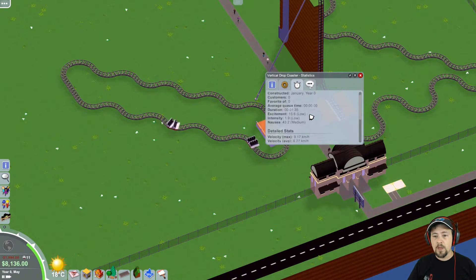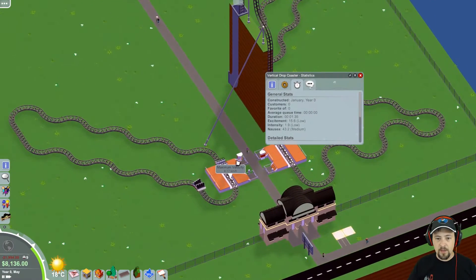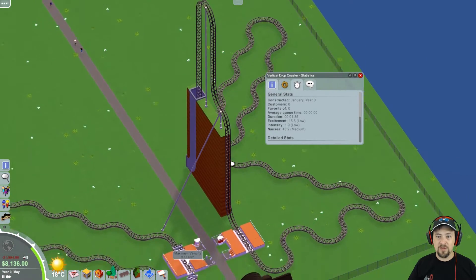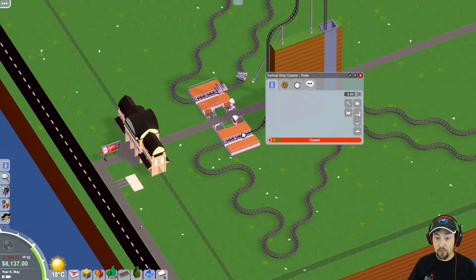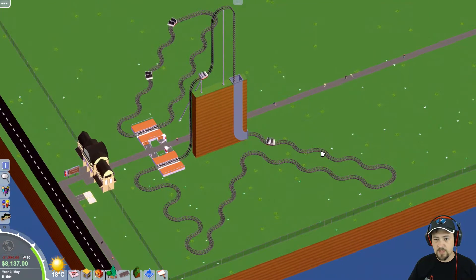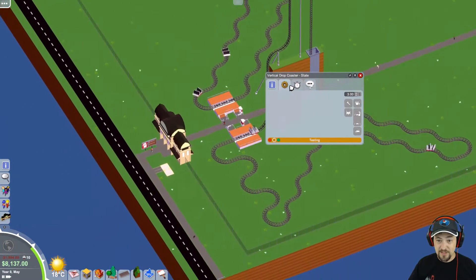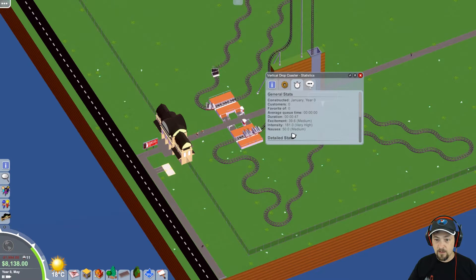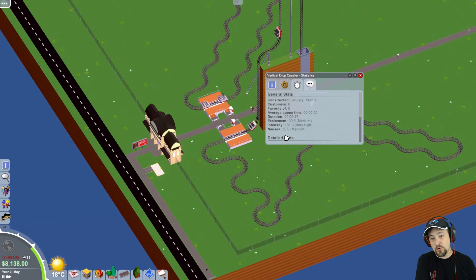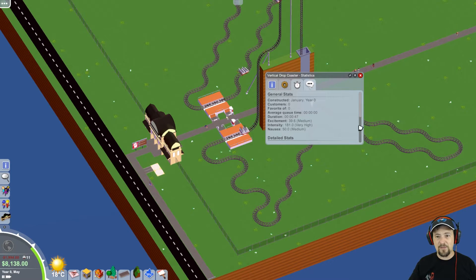It goes nine kilometers an hour — it's really slow. So with a super-duper high nausea factor, the real question is: if I max it out, what's the nausea factor? Let's go check it out live. There we go — this is a crazy drop. That is a lot of turns. And the results — look at that. There must be some sort of cap at 50. On the other coaster I had the same issue — I thought I got super-high nausea, but it went to exactly 50 and no more. You'll also notice the intensity is very high, at 181.